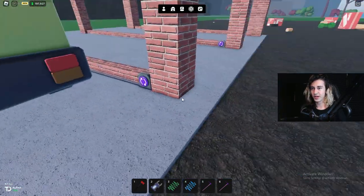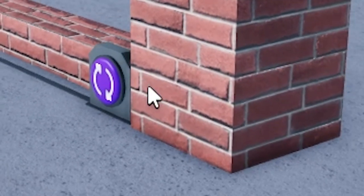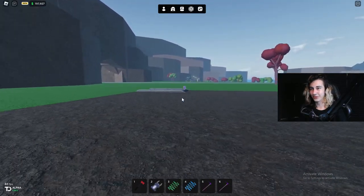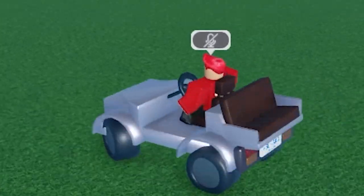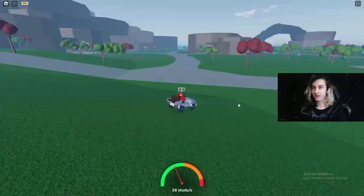First off, we are going to spawn our car in — actually, I got a better idea. I bought the little go-kart looking thing, it goes zooms. Let's zoom around in this.